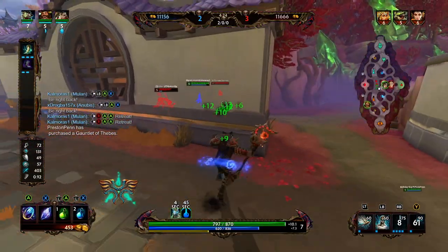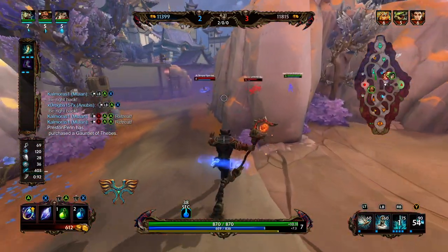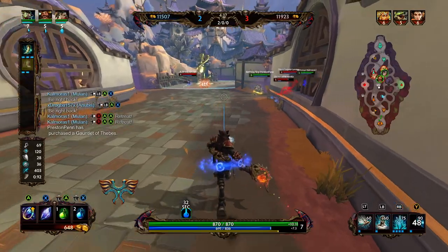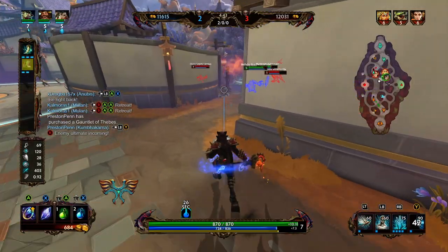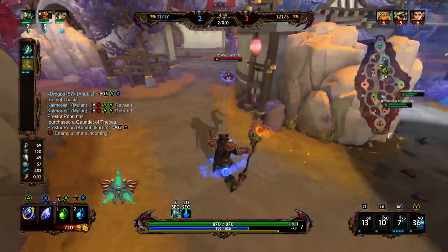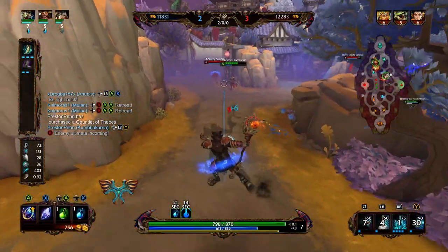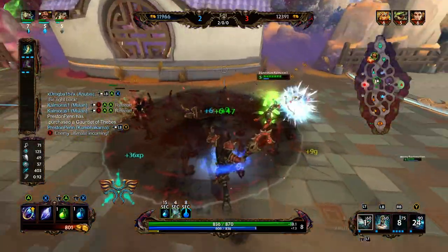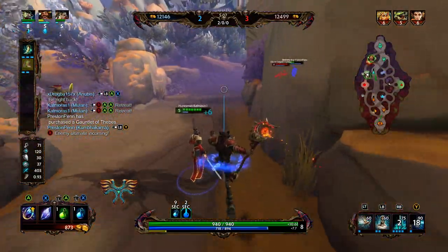We're going to clear up the wave with the three and then see if we can catch anybody in the jungle. If they turn on us we just throw our abilities down and try to blow them up. That's Sobek's ult — so that is down, which is good. If we get ulted by Dodgy and she connects, we always have our beads and our ultimate. Right now I am on full cooldown — Dodgy can completely dump her kit on me if she wanted to. Luckily Mulan was enough to back her off.